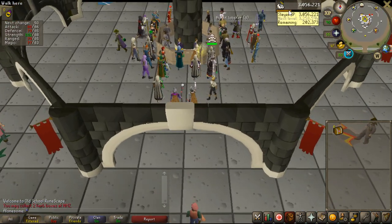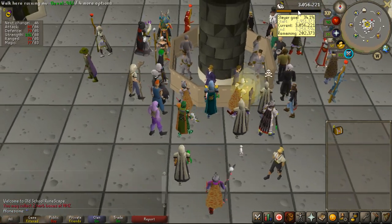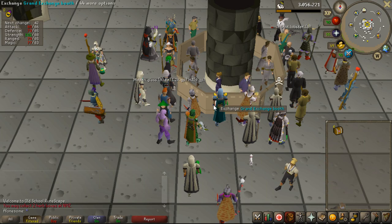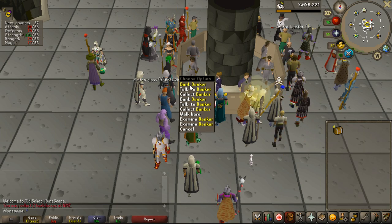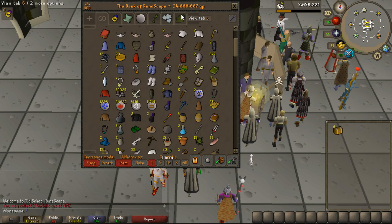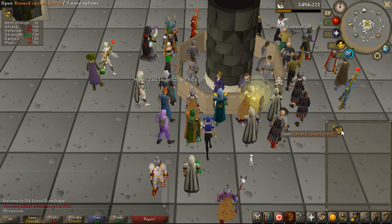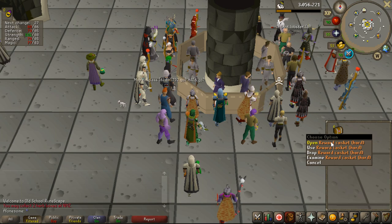On my slayer counter I've done 34% of the experience required to get from 84 to 85 slayer, which is about 100,000 experience. In that time I've got six hard caskets, so I'm going to open them now. Every item that could stack with slayer loot I'll instantly sell and convert to platinum tokens, and all unique rewards go into the tab.